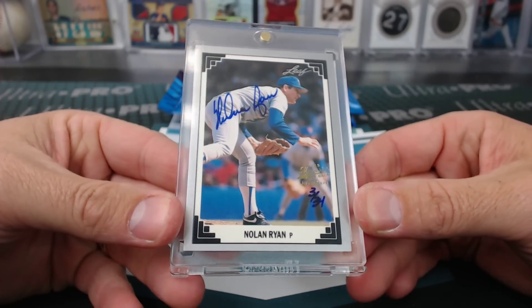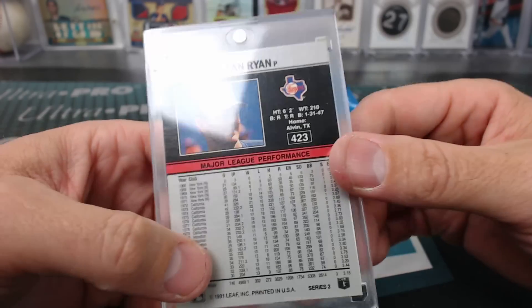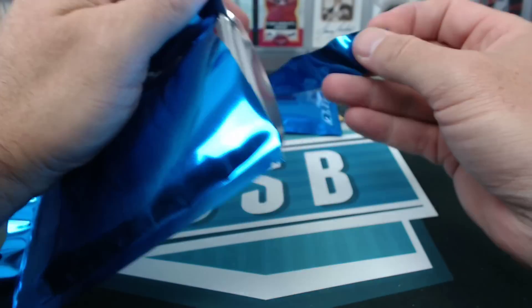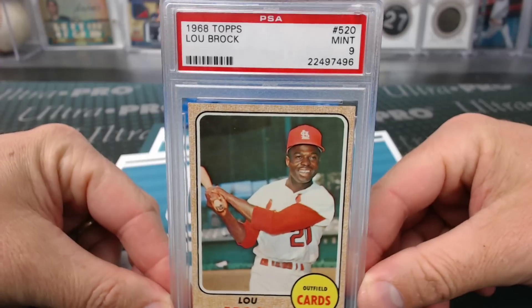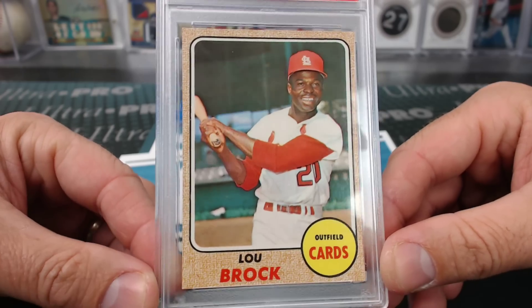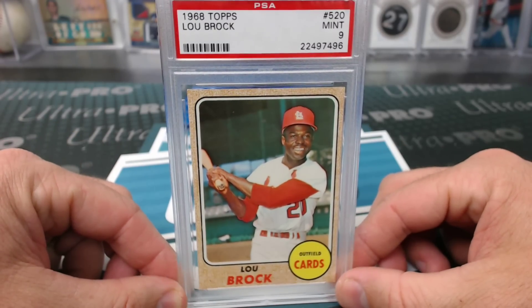And Nolan Ryan, number 3 of 34, 2013 Memories Buyback Autograph — CCF. '91 Leaf. That's cool. This is a weird beef box. Looks like PSA for the Cardinals. Remember when the Cardinals hit everything last week? And now they're not getting anything. A 1968 — look at the grade — Mint 9, Lou Brock. It's a nicely graded card. '91 Leaf.